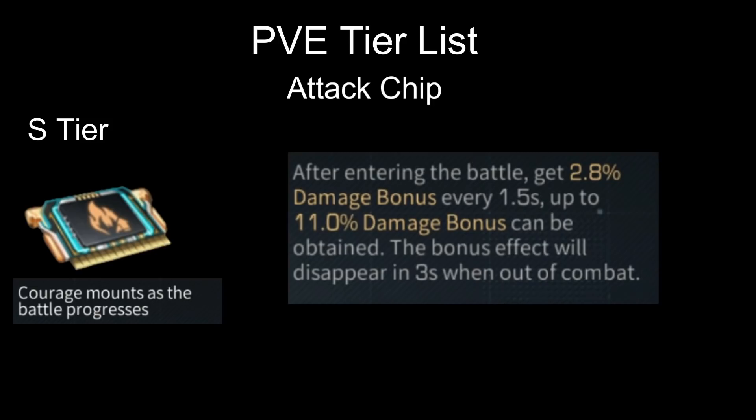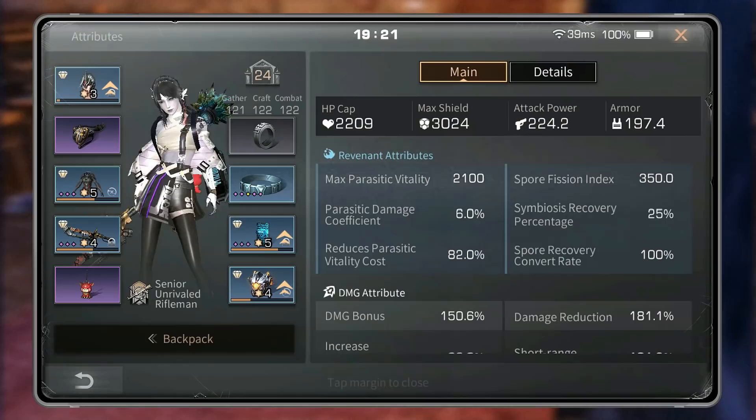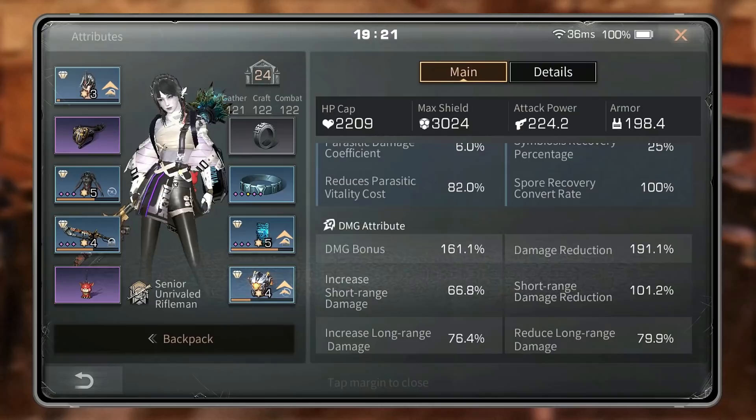Starting from S tier, the first chip I really love is Courage Mount. As the battle progresses after entering battle, you get 2.8% damage bonus every 1.5 seconds, up to 11% damage bonus. From zero to maximum you only need 4 seconds to enjoy 11% damage bonus, and this effect is permanent as long as you stay in combat — which is almost always in that high. This chip is absolutely S tier.